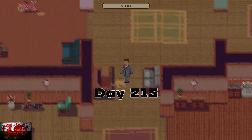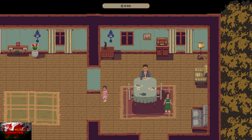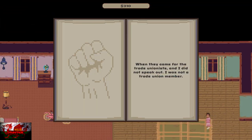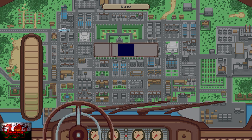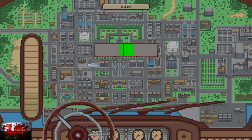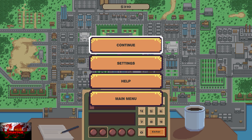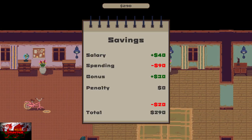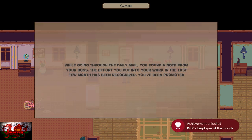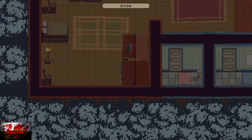Now we're on to day 215. This is the day where we actually get promoted, and we do get another achievement for being promoted. Once we are home we get a letter and a promotion. This is only possible if you haven't failed at all throughout your working career so far. As long as you haven't failed anything, you will get that achievement.